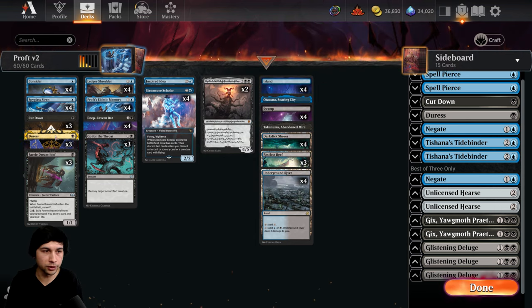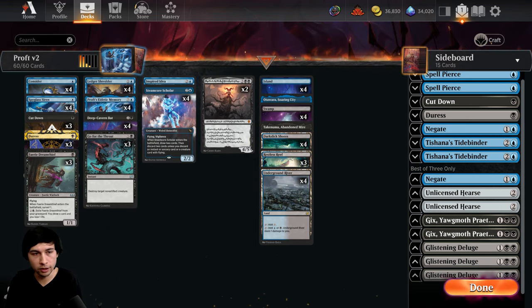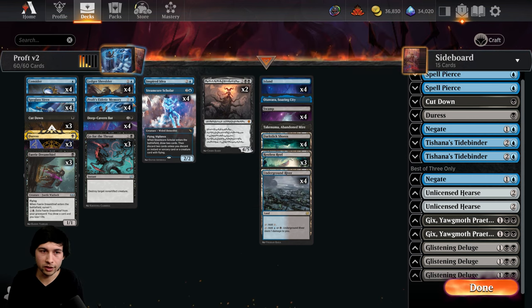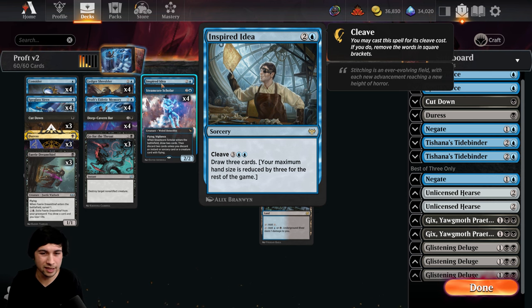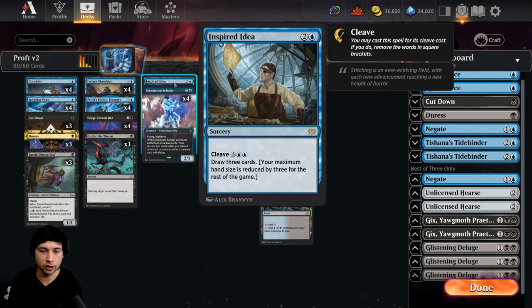On turn 4 you could draw 3 and dig deep for Duress, potentially hitting Duress or a creature. On turn 5 you can hit 2 spells. The amount of efficiency and digging you do is kind of ridiculous for that amount of mana, so I think it's worth it. I still need to test it a bit more because if you don't have memory there might be scenarios where the hand size restriction matters — but I don't think that's the case. With this cheap of a curve you're usually down a lot of cards by turn 3. I think this is overall just a good card to have as a 1-of, potentially 2-of; it's just hard to find more room.